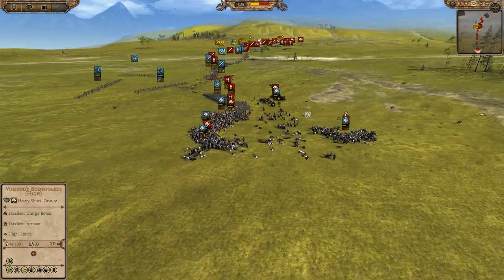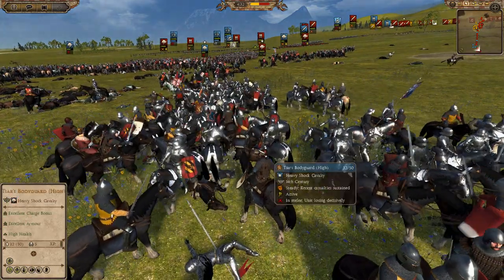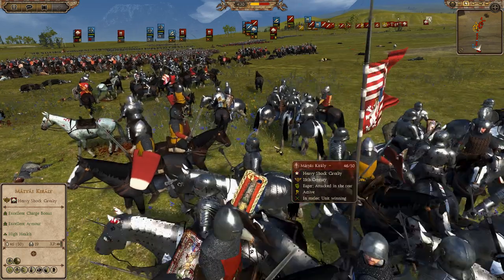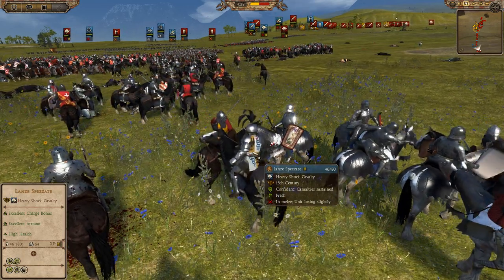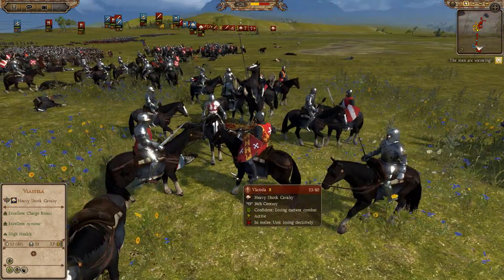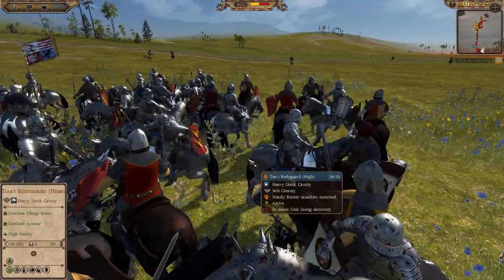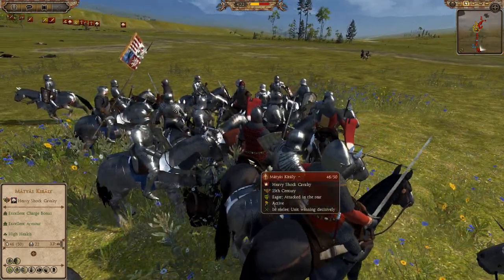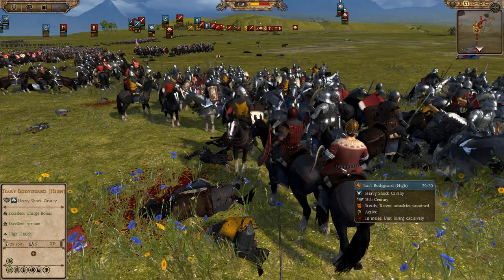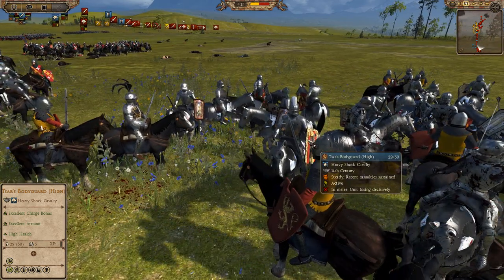Let's see if we can find the generals — putting it on slow motion for a second. There's one of the generals — yeah, that's the Tsar. More wavering going on. Let's see if I can find the Hungarian king. Looking around — can't exactly find him at this second.